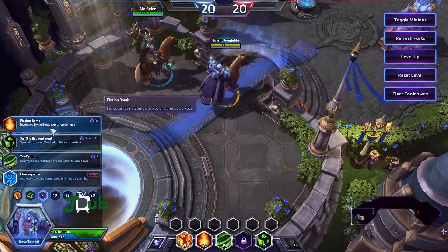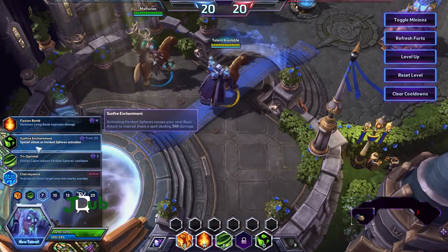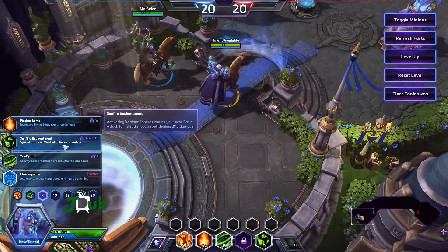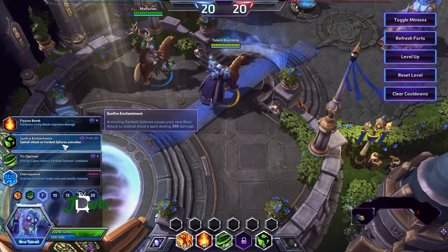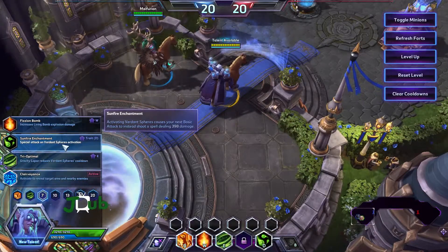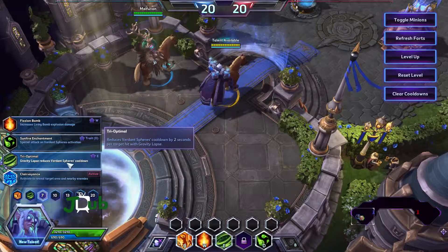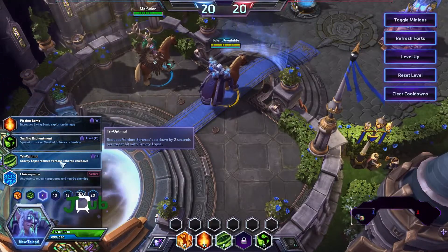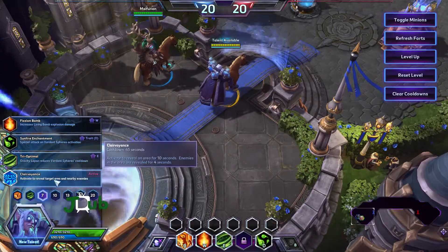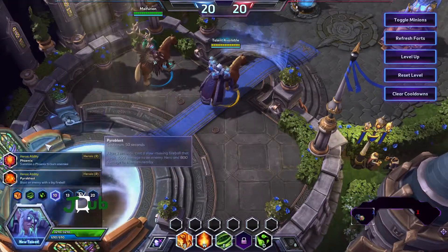Then at level 7 we have Fission Bomb — increases Living Bomb's explosion damage. Sunfire Enchantment — activating Verdant Spheres causes your next basic attack to instead shoot a spell dealing 398 damage. I may have to try that one. And Optimal Gravity Lapse — reduces Verdant Spheres cooldowns. A lot of cooldown-affecting abilities here, which I guess makes sense as he's sort of a mage. And then we have Clairvoyance — activate to reveal a target area and nearby enemies. I'm going to have to try that one.